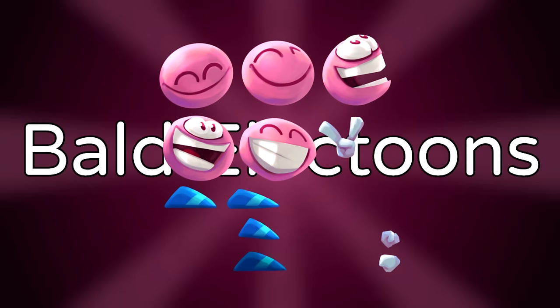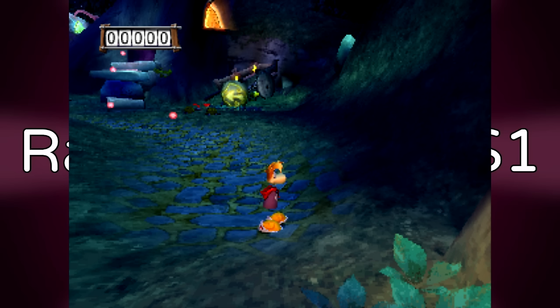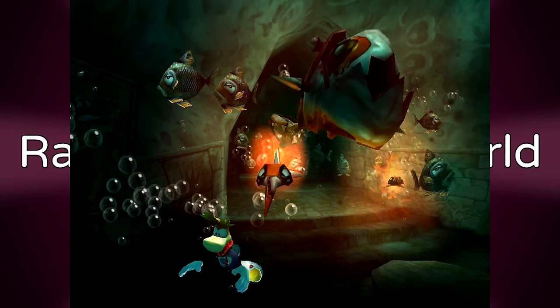Bald Elektoons. Elektoons reappear in Rayman Mini, but for some reason they don't have any hair and they're completely bald, even in the game files. Rayman 3 for PS1 — this talks about a cheat code in the PS2 version of the game that activates crusty graphics making the game look more PS1-like.